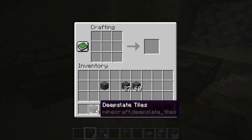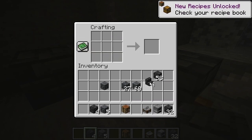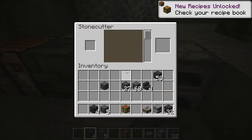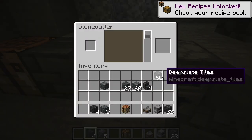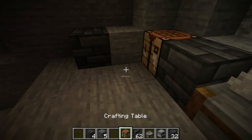Now the last step. You can either do this on the crafting table — boom boom boom boom boom boom — and make deep slate tile stairs. Or the more efficient way: use the stonecutter, which actually gives you more stairs per deep slate tile block. Put them in there, click on them, and boom. There you have them.